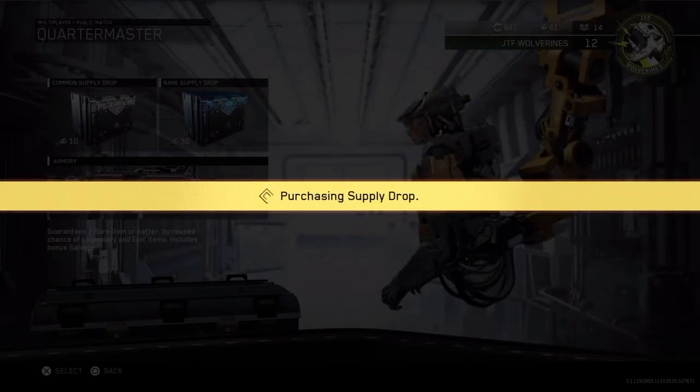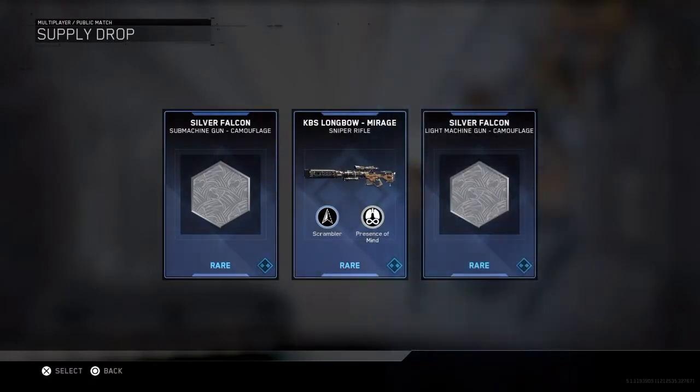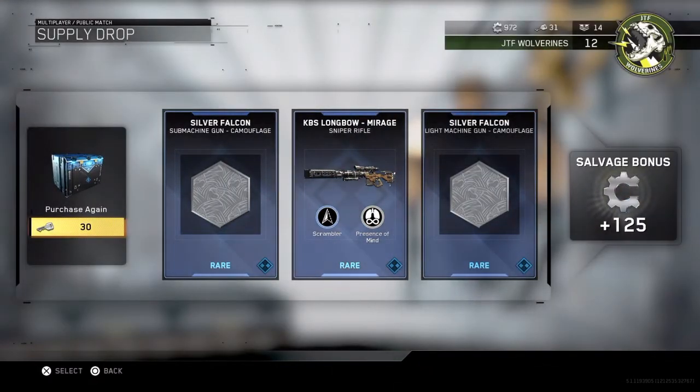Second rare supply drop, here we go. We want an epic — oh yes! I got something for my KBS. I actually really like this sniper. And I got SMG camouflage and a light machine gun.